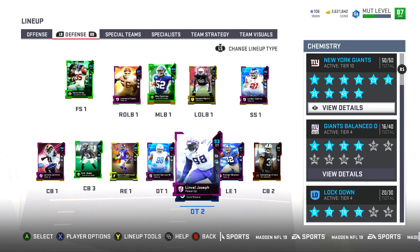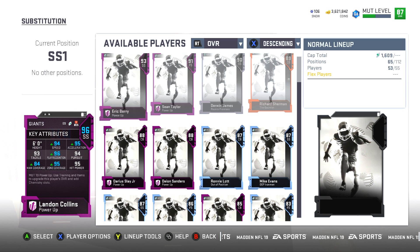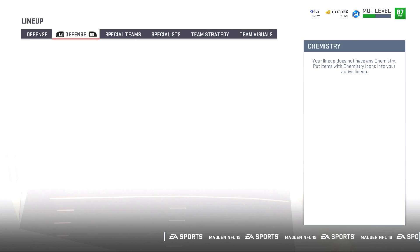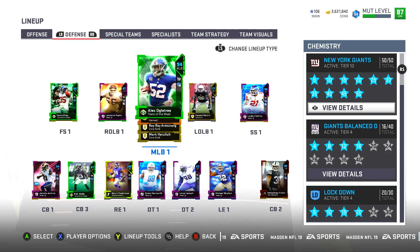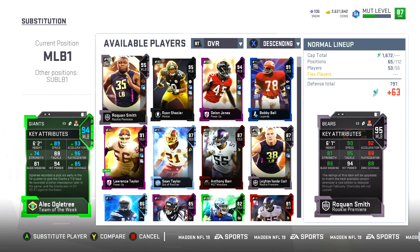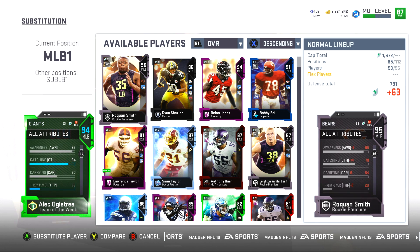The defense — there are definitely a lot of strong points and a couple of weak points. Landon Collins is 96 overall. Alex Ogletree at the middle linebacker spot is 94 overall and his physical stats are pretty impressive. This is the card I'm going to try to use the most — 89 speed, 93 acceleration, he has over 90 jumping so he should be a fun card to use.